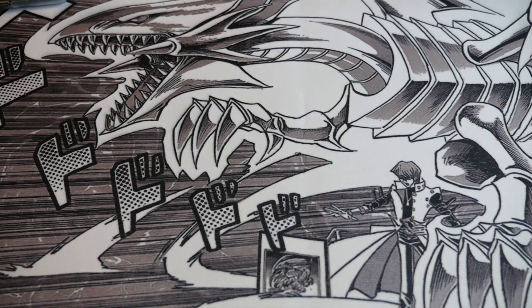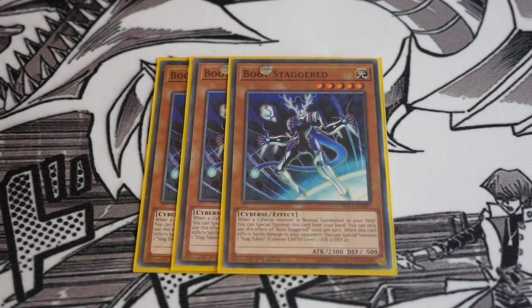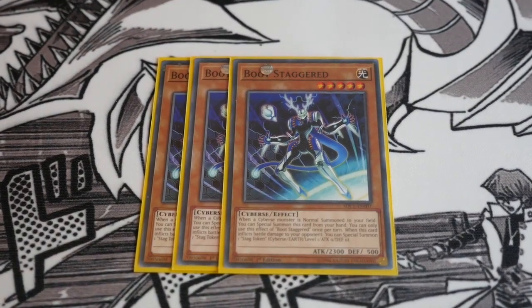We start off with Triple Boot Staggered. This is a really cool card — it helps you get your Psyverse monsters to the board. If a Psyverse monster is normal summoned to your side of the field, you special summon this card from your hand. You can only use it once per turn, and when this card inflicts battle damage to your opponent, you get to special summon a token. Because the majority of your deck is all Psyverse monsters, it's always going to be live nine times out of ten, and the token can help you go into Link Spider plays or extend into your extra deck.